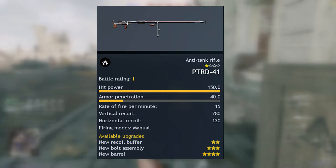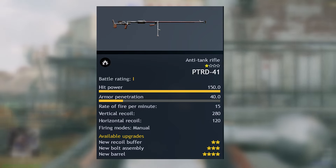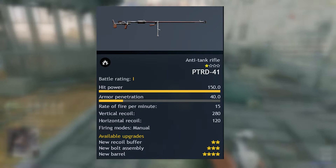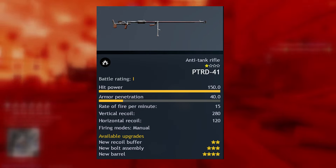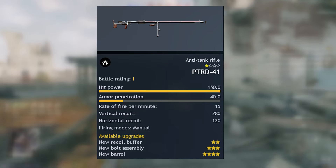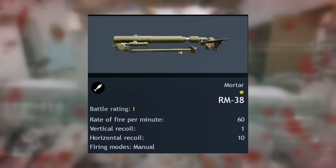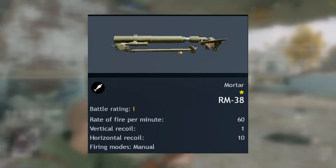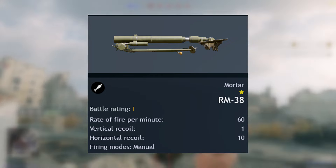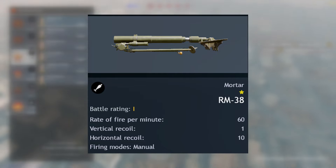In terms of heavy weapons, we have the PTR-D-41, which is an early version of the PTR-S-41. I highly suggest that you don't use it, because at this tier the tanks are easily taken out using explosive packs. Following that, we have the RM-38, which is a Soviet mortar chambered in 50mm. Like with all mortars, it really depends on your position and how you fire it.